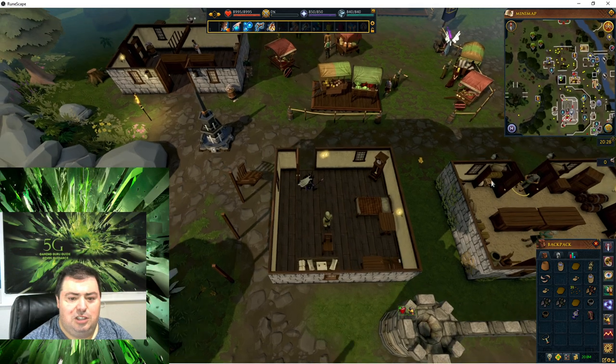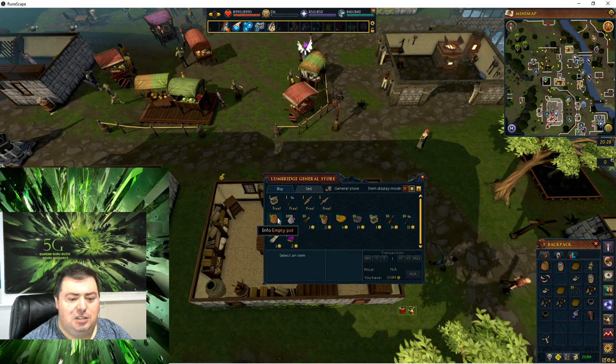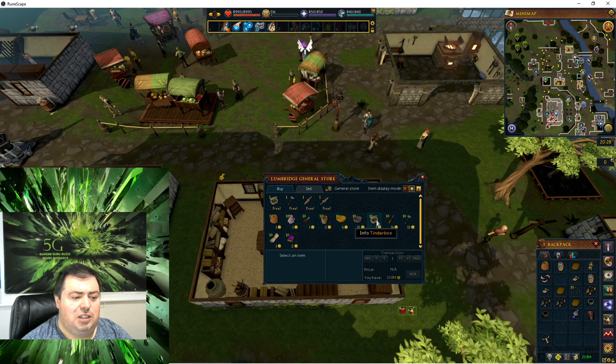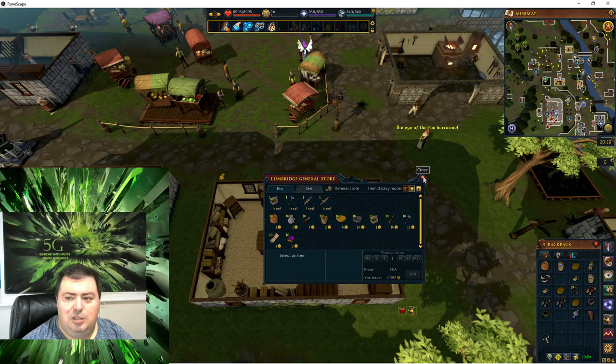Next door, the shop assistant sells buckets you can fill with water, empty pots, and you'll also need a cake tin for a future achievement. The shop sells empty pots, jugs, shears, buckets, bowls, cake tins, tinderboxes, chisels, and hammers. You can also get a free bronze dagger, an off-hand dagger if you're just starting out, tinderboxes and hammers. This is helpful to be aware of.